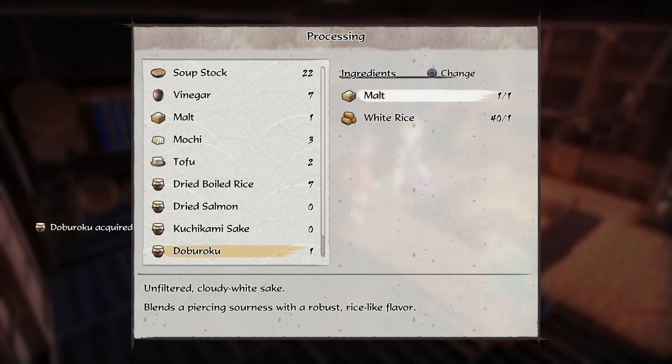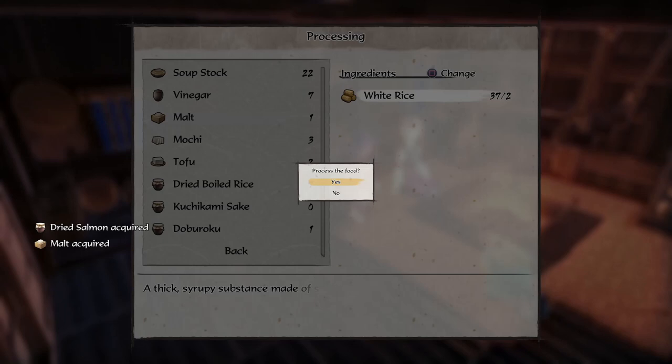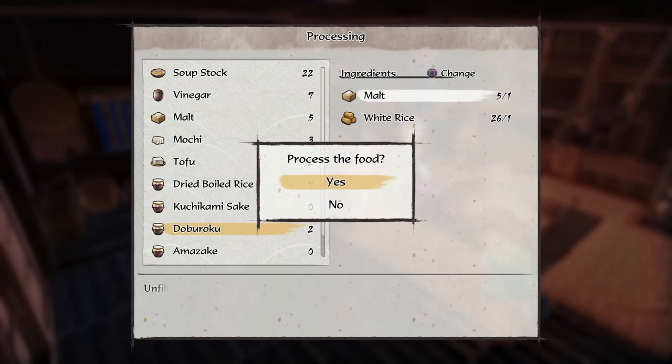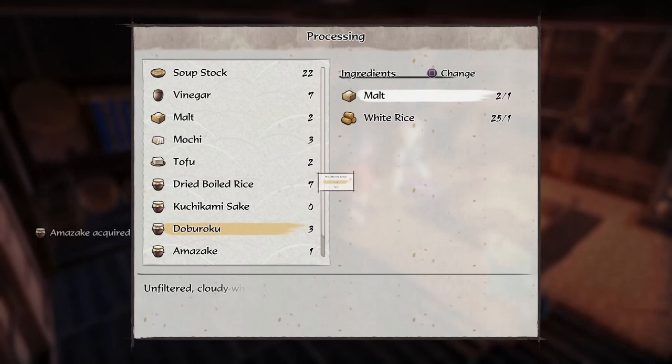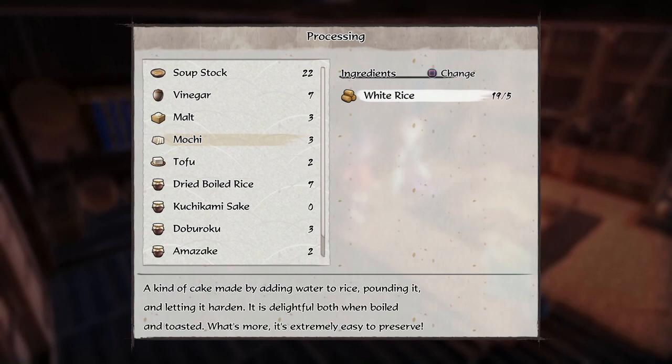Dried salmon - interesting. Let's make some more malt because it seems like that's used in a lot of things. I think this one is also used because sometimes they mix sake with other things. Let's do that - we'll make a little bit more malt, a little bit more. Cool, I think we'll stick with that for now.